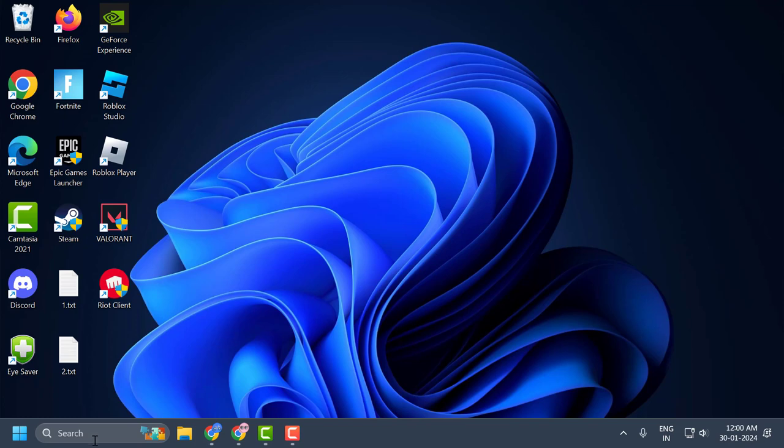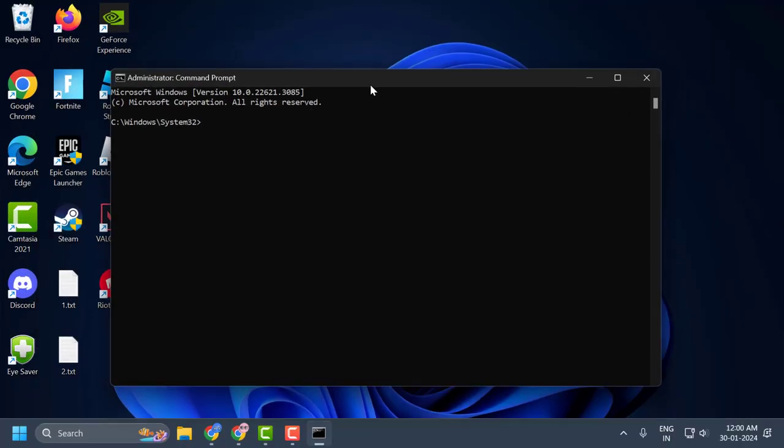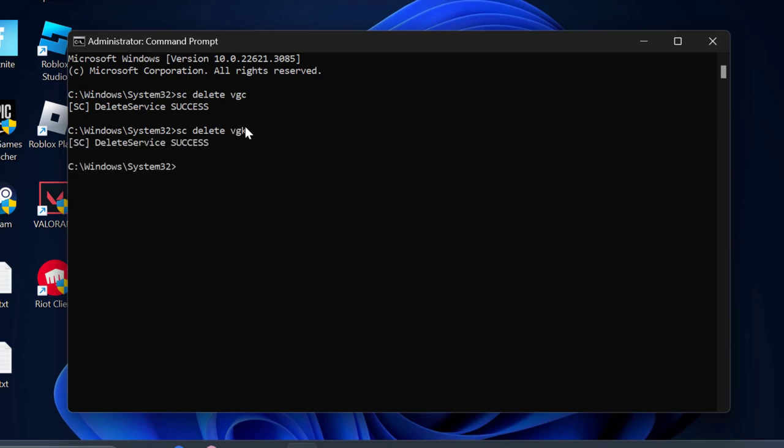If not, let's move on to the final solution. Search for CMD, right-click on Command Prompt, and select Run as administrator. In the command prompt, type 'sc delete vgc' and press Enter. Then type 'sc delete vgk' and press Enter.